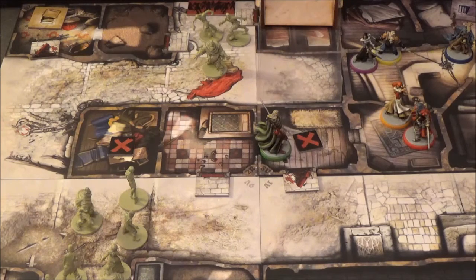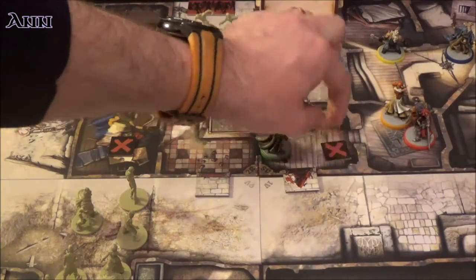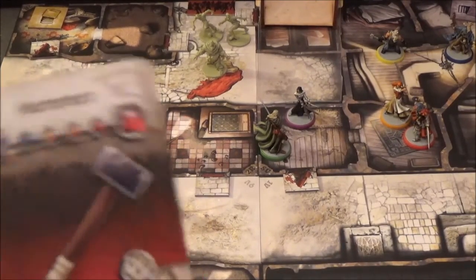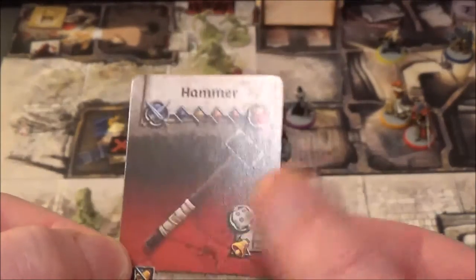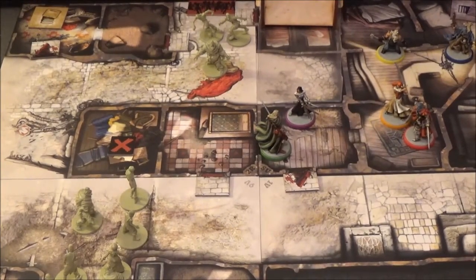Next up after Silas is Anne. She goes one, two, and picks up an objective token for 5 experience points, putting her up to 16 XP. For her final action she searches and finds a hammer. If she gives this to Samson, he'll be able to dual wield hammers since they're exactly the same weapon. She puts it in her backpack. That is it for Anne's go.